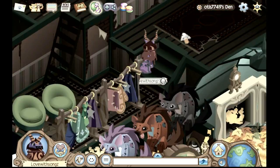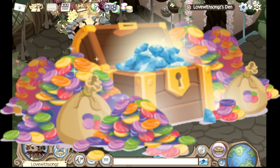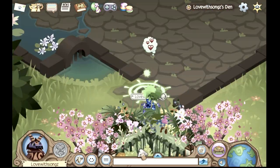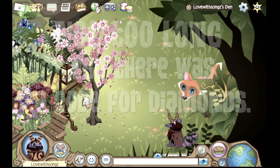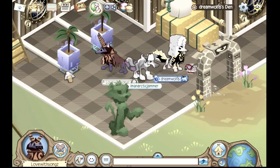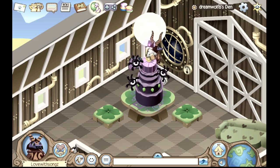Now switching gears, I'm going to tell you how to get diamonds. My first tip is to keep an eye out for certain AJHQ codes, such as ones in magazines or ones rumored around Jamaa. Once you hear about these codes, make sure to enter them into your account quickly, because sometimes they expire really fast. As of right now there are no diamond codes, but that can change very soon.